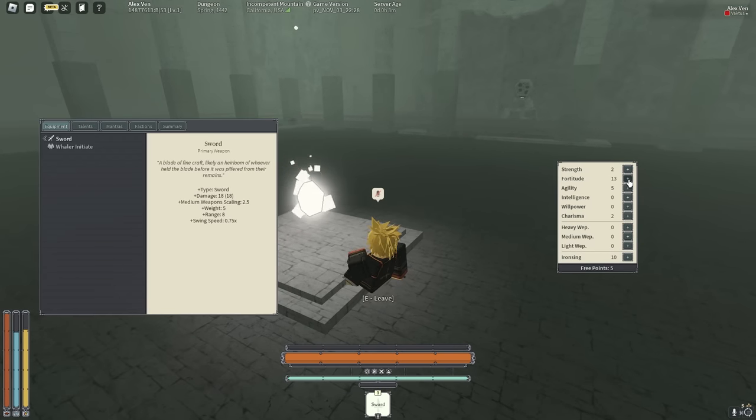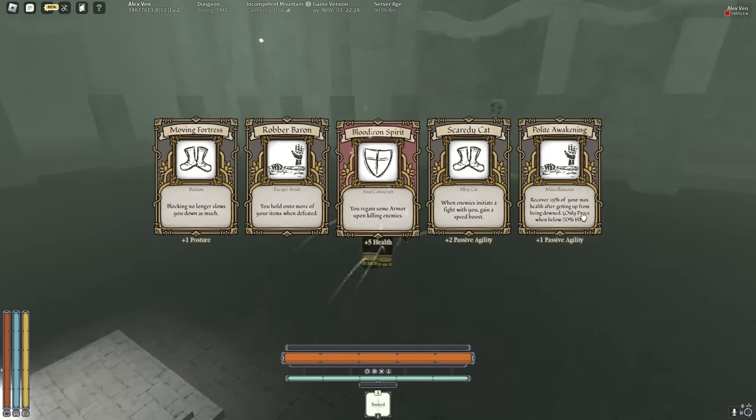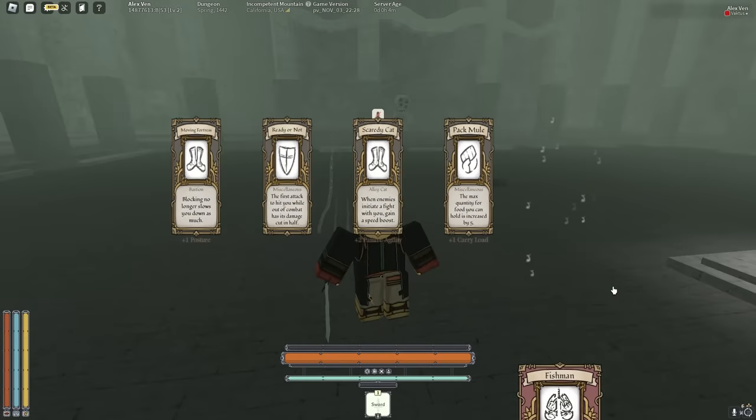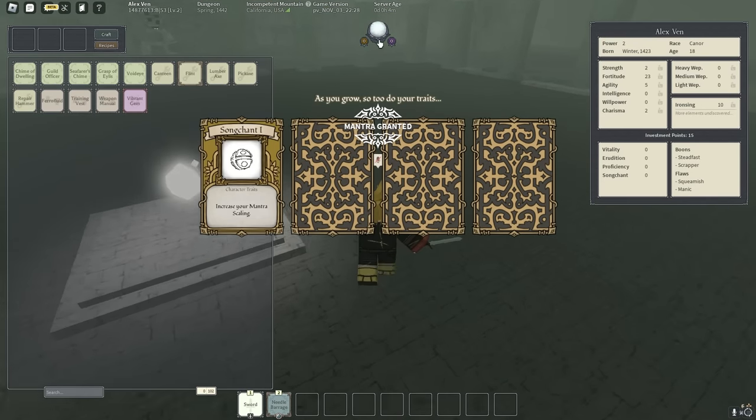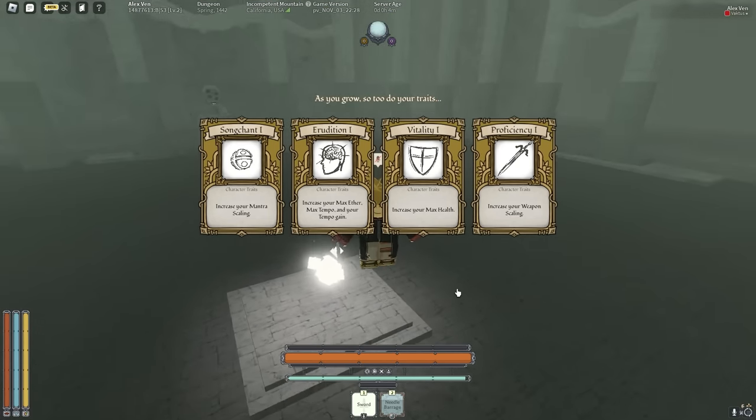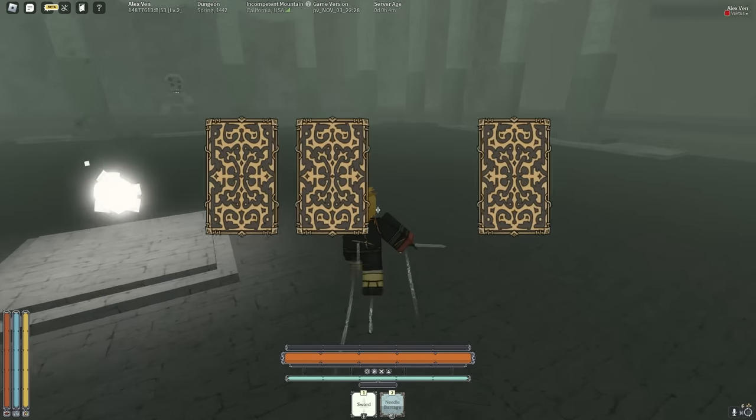Let's keep going to Fortitude. We got Blood Iron Spirit, Fish Man 2 for the plus half HP — perfect. We got Needle Barrage, which is probably the best zero-star iron zing mantra. Now let's keep going into Vitality.